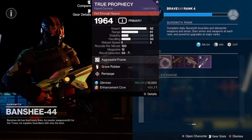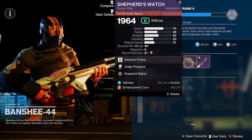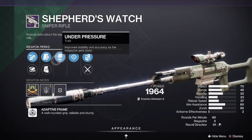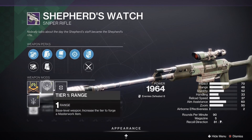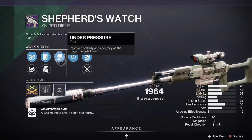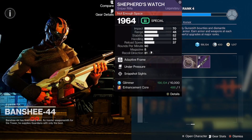True Prophecy has a reload masterwork. We got the Brass Attacks with Wellspring and Slideways, coming in with a stability masterwork. We have Shepherd's Watch with Snapshot Sights and Under Pressure — a very, very good perk combination — coming in with a range masterwork. That's a very good combination especially for PvP.